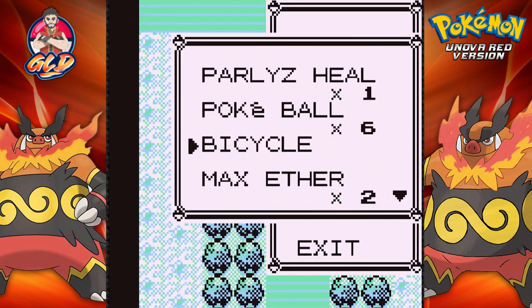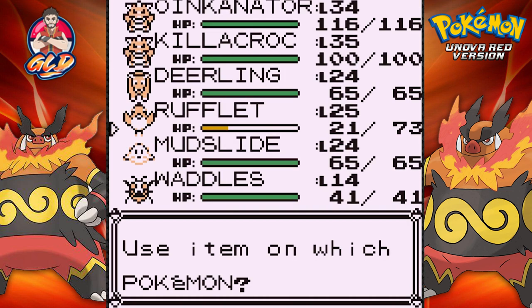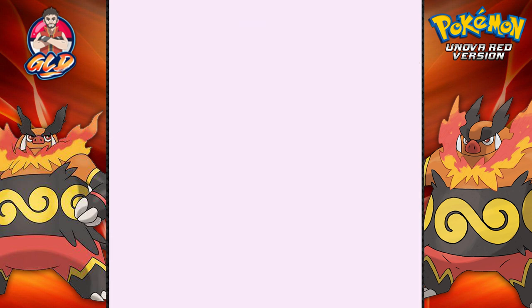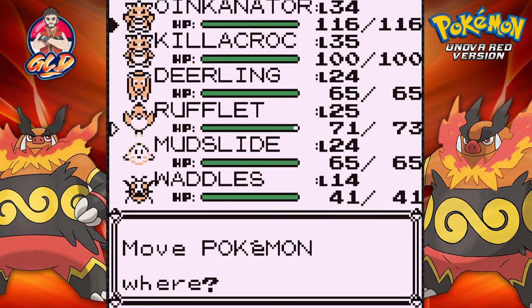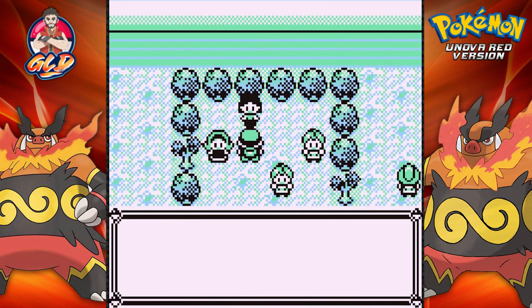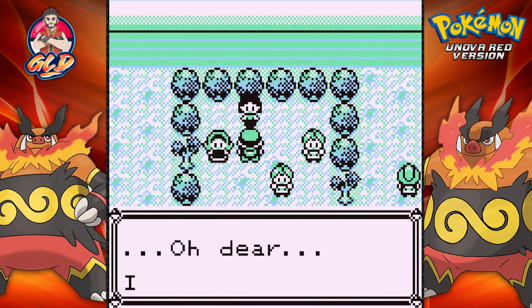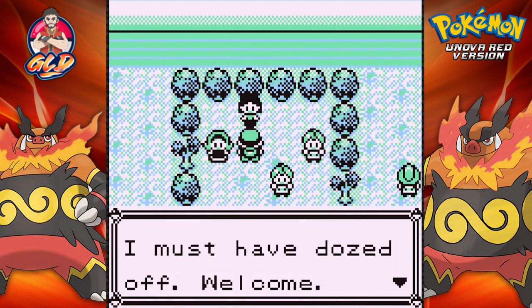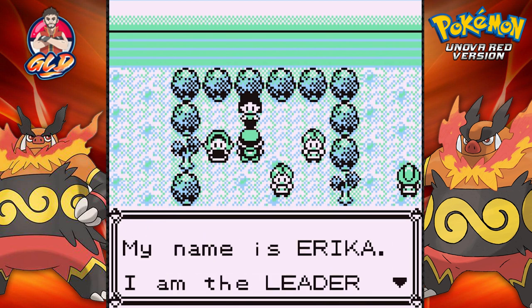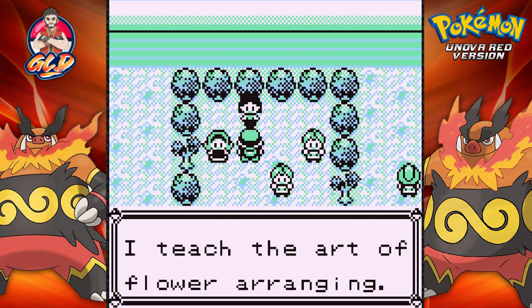Let's go ahead and heal our Pokemon. I do have quite a few super potions. Let's give that to Rufflet. I'm going to start with Rufflet just to see what we're going up against. Hello, lovely weather, isn't it? Is it so pleasant? Oh dear, I must have dozed off. Welcome — my name is Erica. I am the leader of the Celadon Gym. I teach the art of flower arranging.